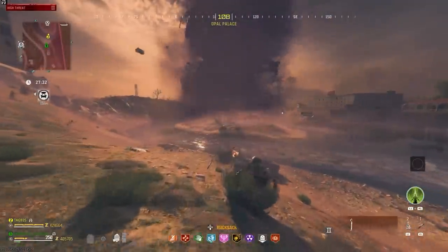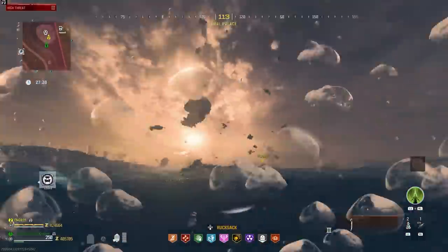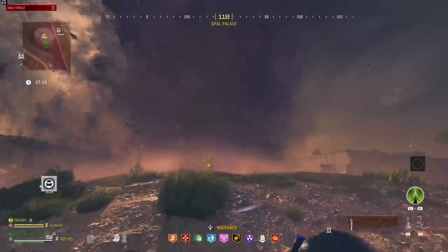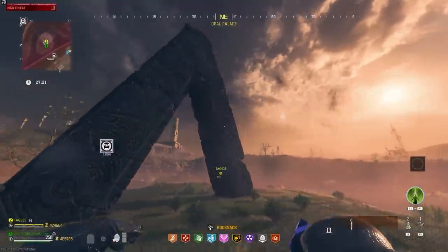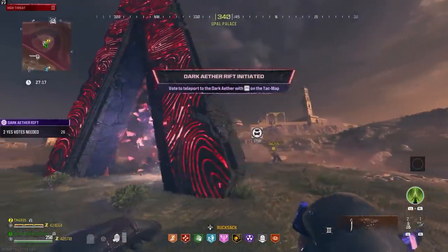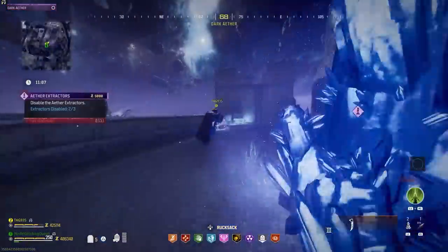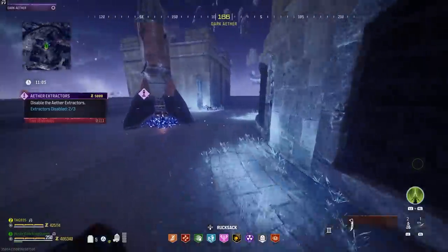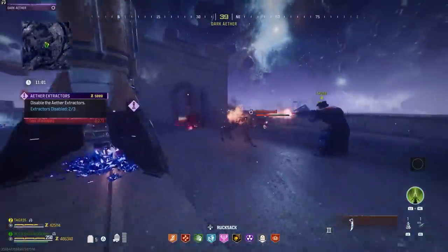At this point you now have a tombstone on the map. You don't see it right now, but when you come back in it will be there wherever you just downed and then got revived. So all you want to do now is go into a story mission — any of the Dark Aether levels. We're going to go into the highest tier Dark Aether, do a contract, grab some schematics, and then exfil. When we come back in, our tombstone will be on the main map.